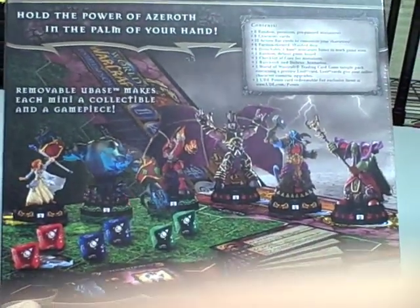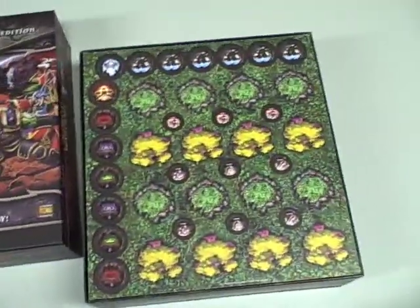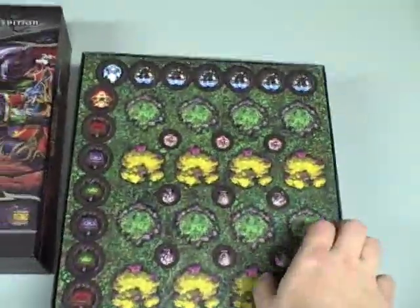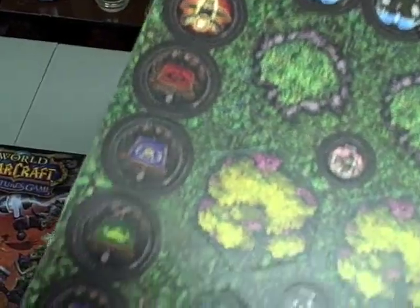We still have it in the shrink wrap. The lid is off, as you can see here. Now we have the first layer, and it looks like we've got a whole bunch of tokens. I see Alliance tokens, things that look like terrain, and a Horde banner up there.